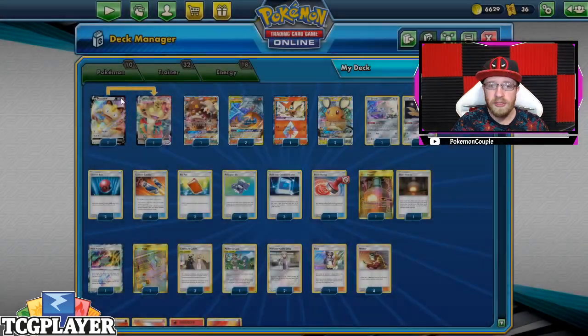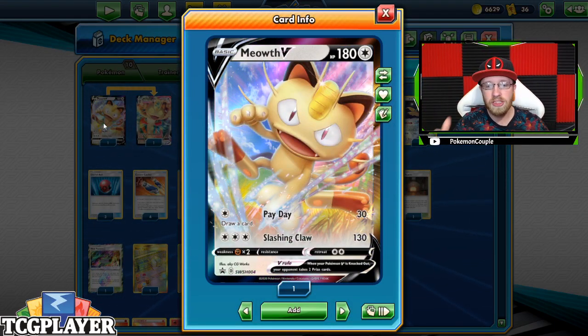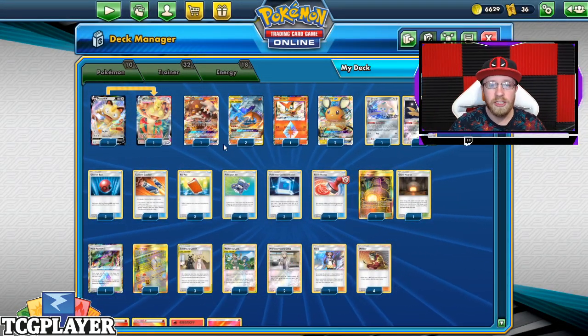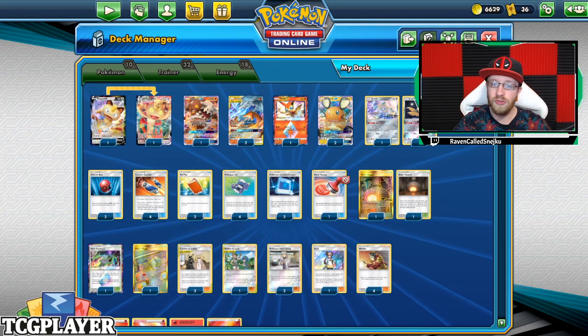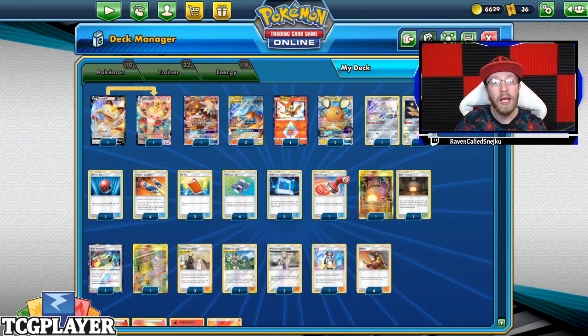Let's take a look at the whole deck. We got one Meow V — Payday, you draw one card, deal 30 damage and Slashing Claw 130 damage. One copy of Meow V Max, one Hit and Run GX, two Reshiram and Charizard GXs — tag team GXs. One Victini, two Dedennes and two Jirachis. That is the whole line of Pokemon, which is 10 Pokemon only.